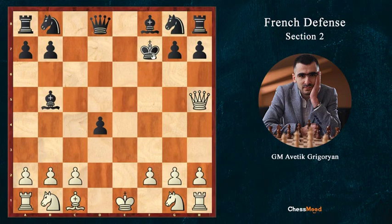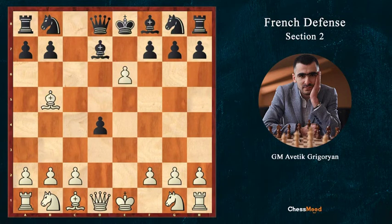Our opponent's king is in the center and it's almost winning. After Bd7, if d6, then fxd6, simply Bc4 — and the position of Black is crushed. The king is in the center.